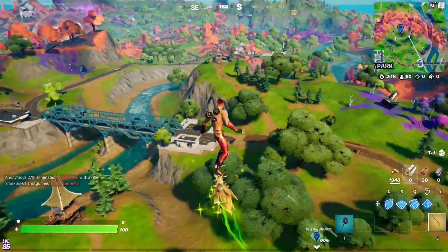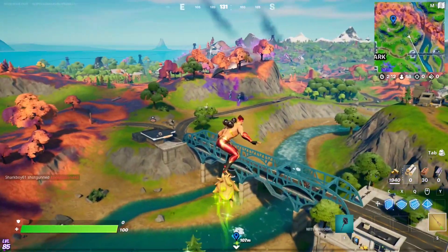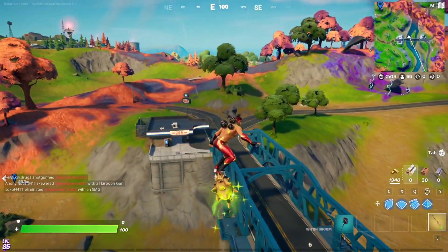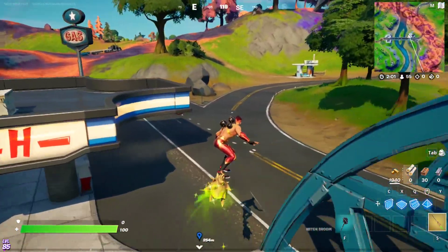Basically when you use this, you just press the left button and you literally jump in the air and glide away on top of a broom, which is absolutely awesome. You can do this especially when all the zombies are released and the fog is out — this looks absolutely insane and it's a great way to rotate in the game.